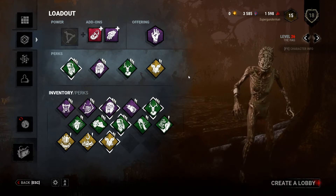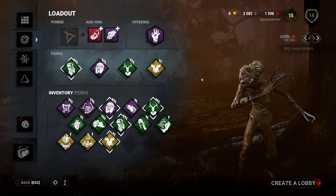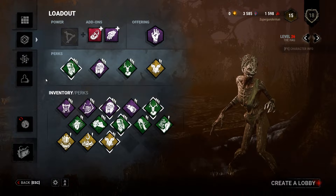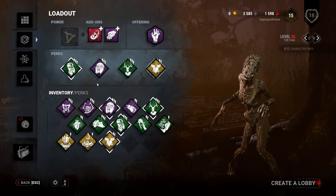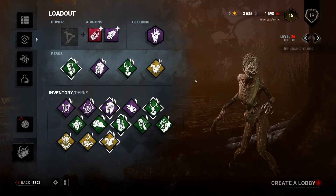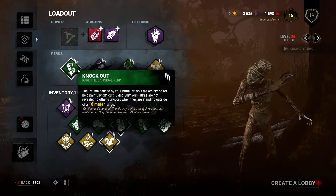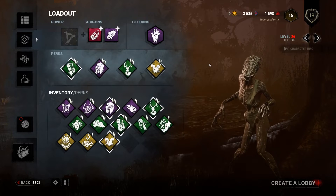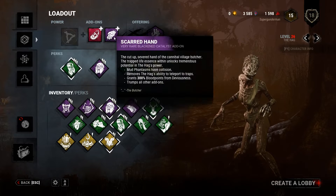I haven't actually tried this, and in theory I don't think it's going to work very well — but more on that after I explain the build. So we're going to call this build 'The Golden Years Have Not Been Very Kind to My Lower Lumbar, So I'm Going to Leave You on the Ground' hag perk build. For those in the know, it's a slug build that foregoes the ability to teleport for a little bit of extra movement speed.